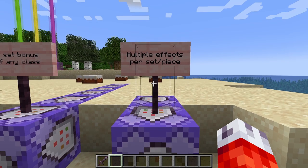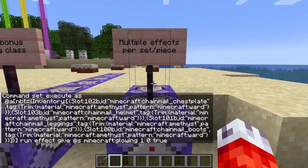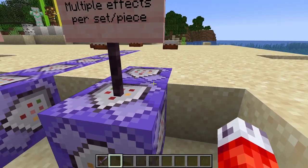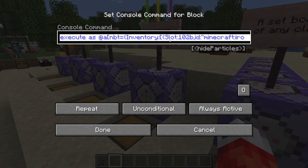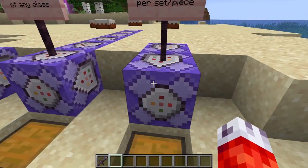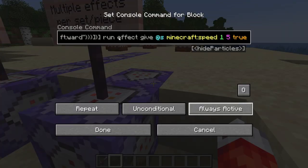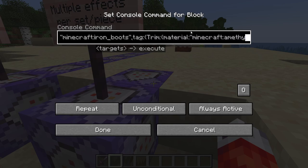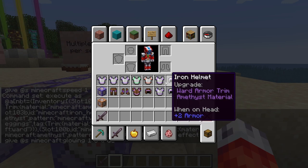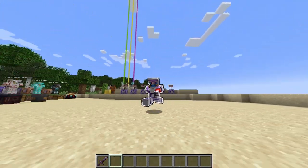One of the most interesting options is adding multiple effects per set or per piece. When I put on my armor in the intro sequence, I gained not one but several effects. This is as easy as just adding another command block and duplicating what we already had. We copy our set bonus for iron, paste it in, and don't change anything — this still gives glowing. Then we copy it again into another repeating command block and change the effect to speed. Now both are set to active, and if I put on our iron armor, we get speed AND glowing. Just add more command blocks and attach more effects.